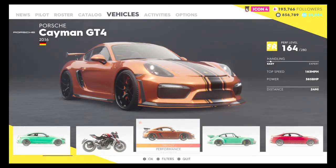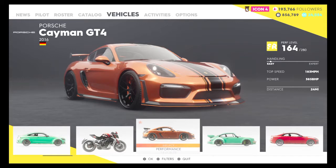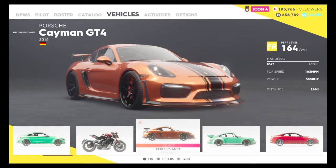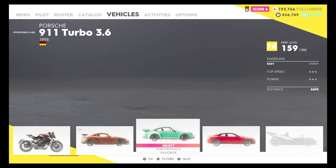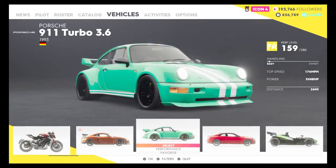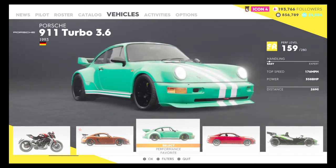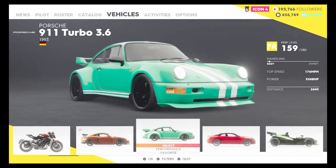Also 24 miles on this one. 183 miles per hour top speed. Handling again very easy. 385bhp, and 24 miles. This is one of the cars you get for the season pass, and I've actually driven 26 miles on it. Handling is easier than the Corvette, so this thing just goes crazy. Top speed: 176 miles per hour. 358bhp, 26 miles.